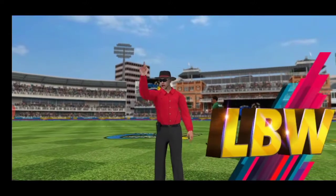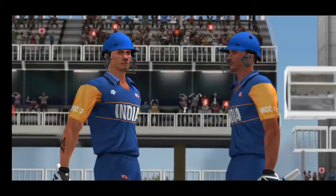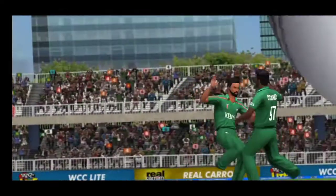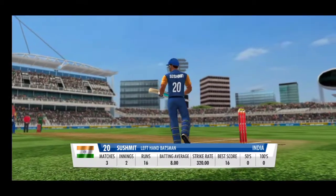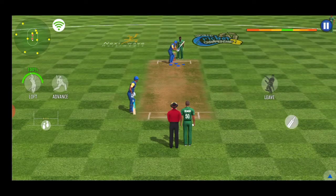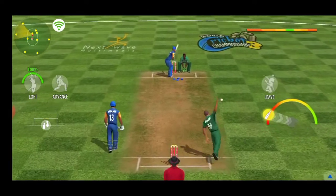Ouch! Umpire puts his finger up and it's a huge celebration from the fielding unit. Bowler appeals, backed by the keeper — but no, says the umpire. They have decided not to go for the DRS. He's gifted away his wicket. He's the new man in — he should stick to the team plan and just anchor the innings down.